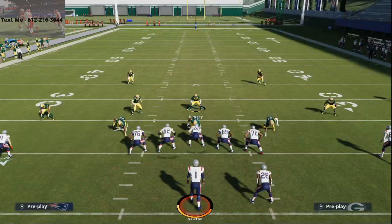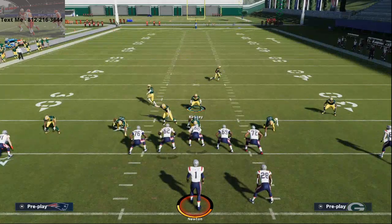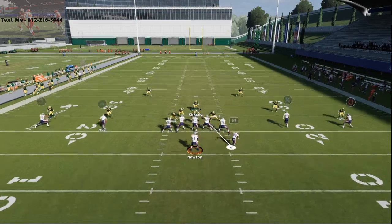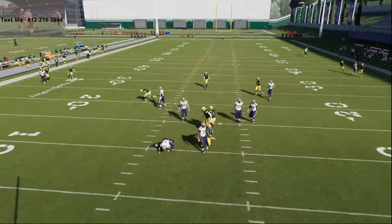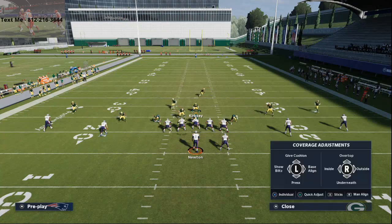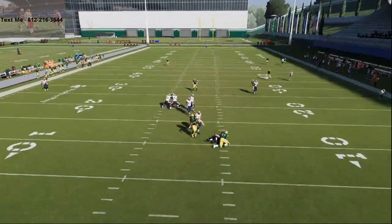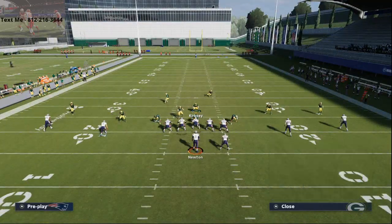Let me show you this one more time. All we're going to do is call cover 2 man, man the line, press coverage, shade coverage outside and over top, then pinch our line and crash it to the left, and set up our zones however we want. It's a four-man pressure — you're going to see nice disengages coming up the gap, and a nice isolation with our best pass rusher, Zedarius Smith. You can do this from multiple plays; it's universal across any play in the nickel 3-3-5 defense. You're going to consistently get A-gap pressure at the quarterback. It won't come every single time, but the great coverage behind it makes this defense even better.